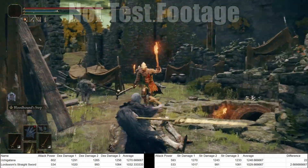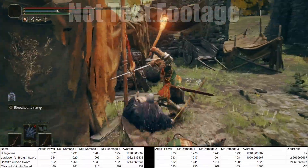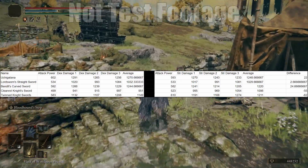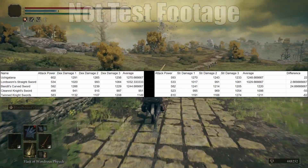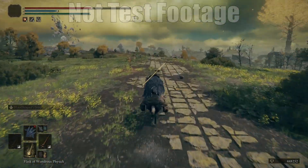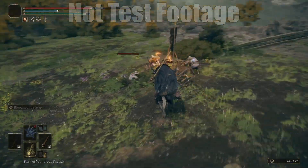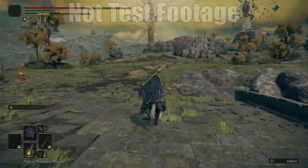For the straight sword, it was 2.6 damage in favor of dexterity. For the Bandit's curved sword, 24.6 damage in favor of dexterity. For the Cleanrot Knight's sword — our poke-poke sword — it was 55 damage in favor of dexterity. And for the Twinned Knight swords, it was 62 damage in favor of dexterity. When testing with dexterity, weapons were specced to Keen affinity; with strength, Heavy affinity. Straight swords are also a good strength option, and that 2.6 difference is completely negligible.